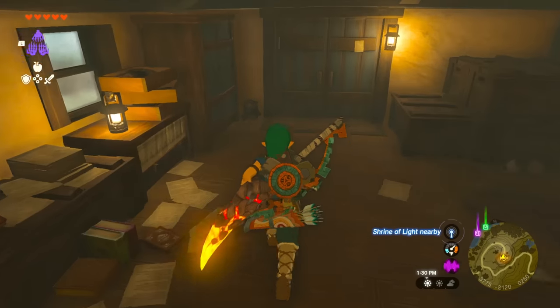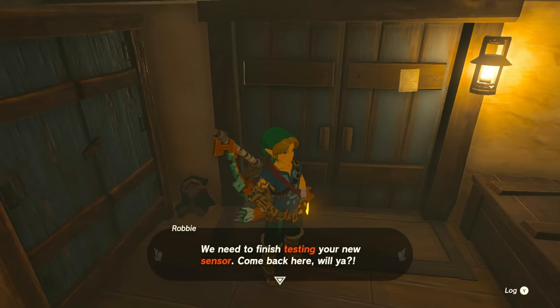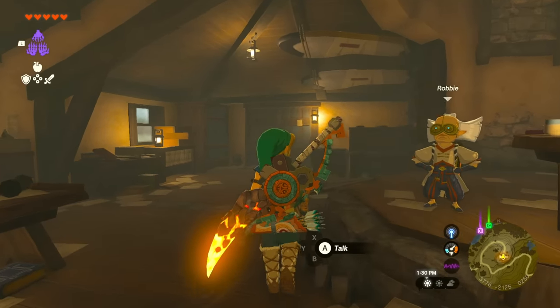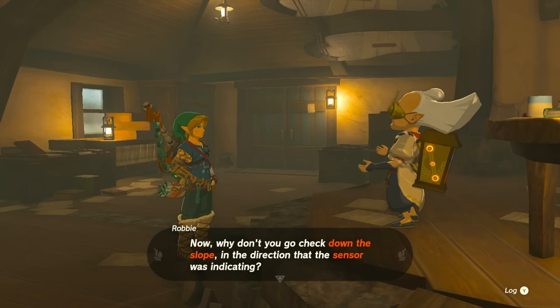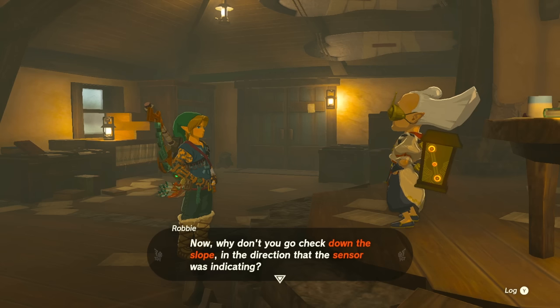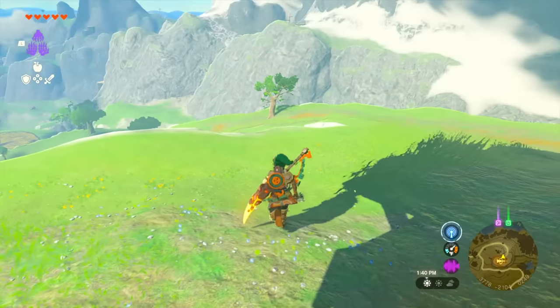Just walk really slowly in the room. Otherwise, if you walk too far or too fast, he's gonna say 'Where are you going? You've got to do it again.' So just walk really slow. He'll say 'Oh, what's this? It reacted to something.' Then you'll need to go find the shrine the sensor is reacting to. Go ahead, open the door — the shrine's not going to be too far from here.